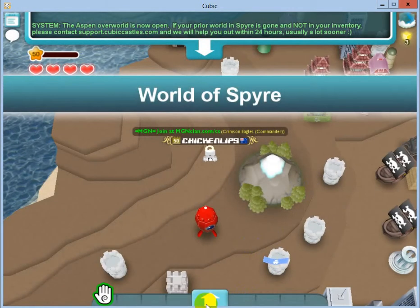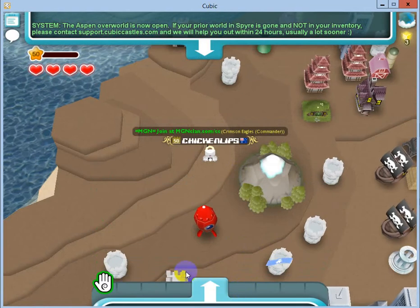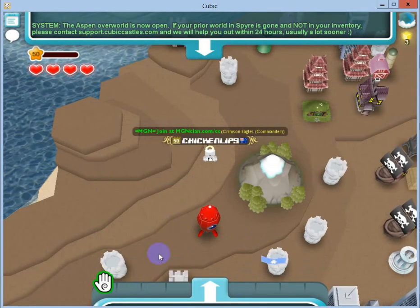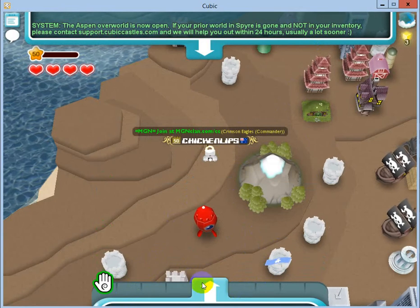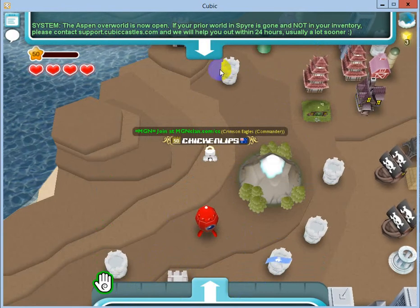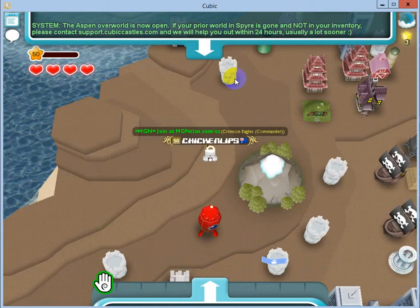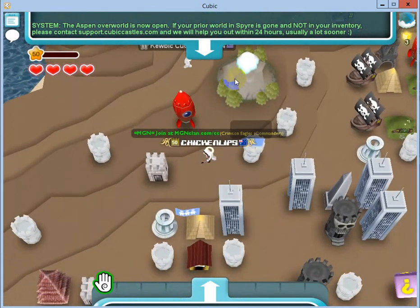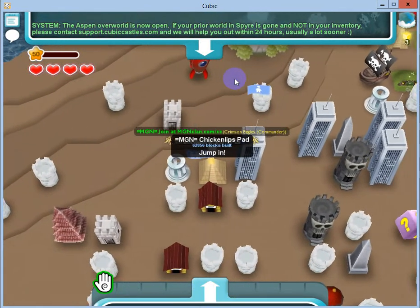When you jump in, you'll get in your inventory after your tutorial and stuff like that. You'll have a little paper thing. You go and create a little realm — inside the realm you can do whatever you want, build things like that. I've got a lot of realms over here.